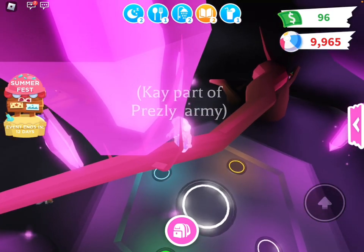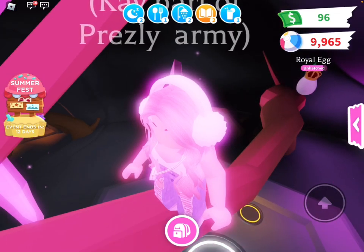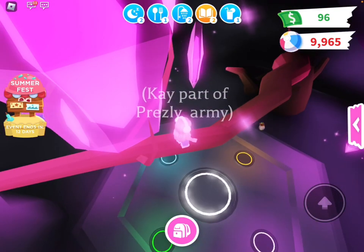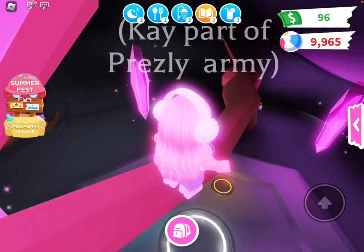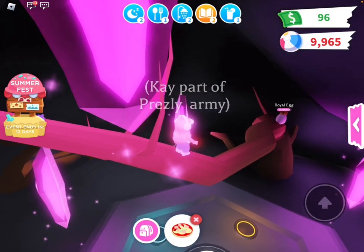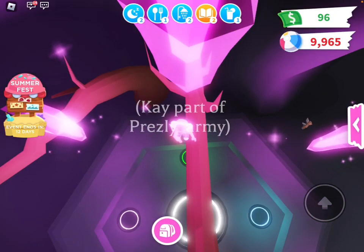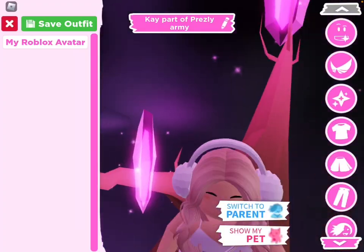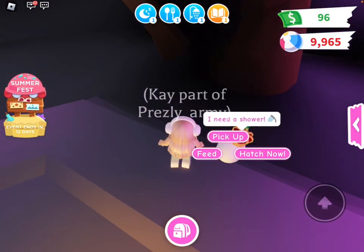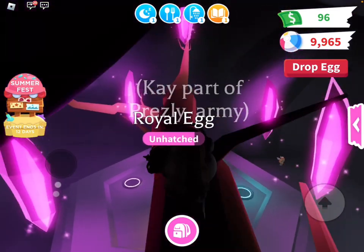Is my egg gonna be here? It's literally doing the parkour, it looks like — it's so cute. Okay, it's right here. Let's put the pizza out because my pet needs to eat. Let's put the pizza away and just become a pet, and then I can go pick it up and bring it up here, and then I can hatch it.